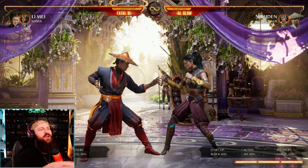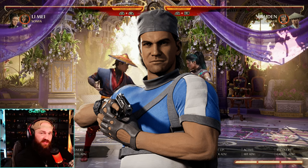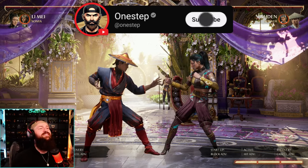What's going on my dudes, OneStip here today showing you how to use Stryker as a cameo in Mortal Kombat 1. Giving you some tips and tricks on how to use him, some best strategies to keep in mind, and even some fun ways to combo. Subscribe here for more Mortal Kombat content and let's get into it.